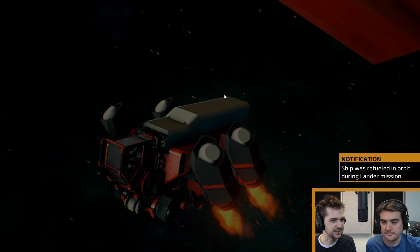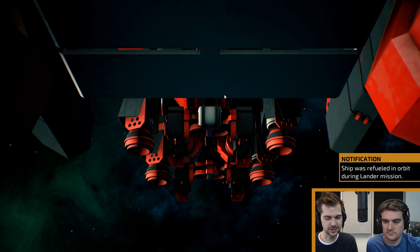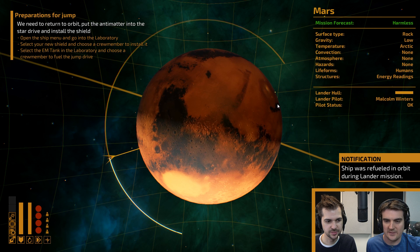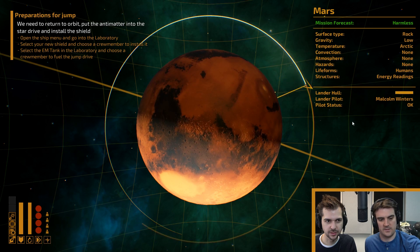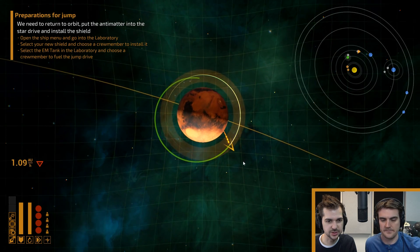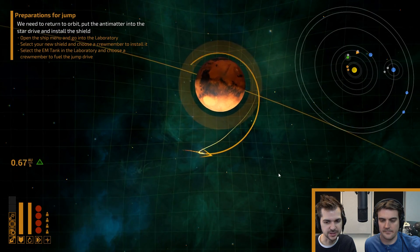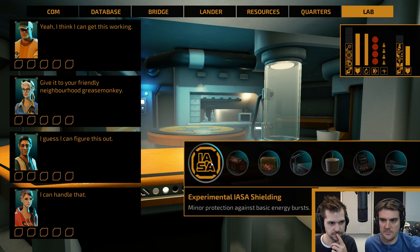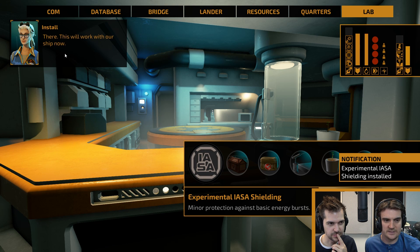Mars is cool. I want to check out all the other planets in the solar system — I want to go to Pluto and stuff. The ship was refueled in orbit during the lander mission, which is good because we used quite a lot. We've got shields and the jump drive fuel sorted. The blonde lady — our engineer — is the best for the job. We've got shields now. Brilliant.